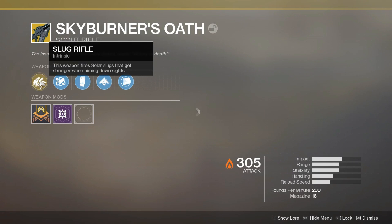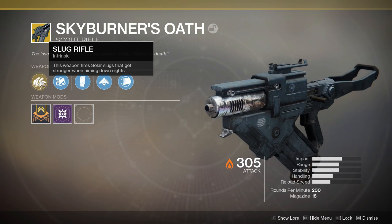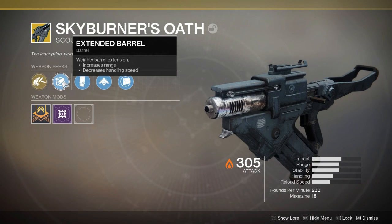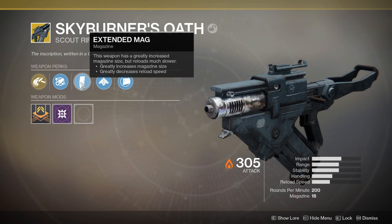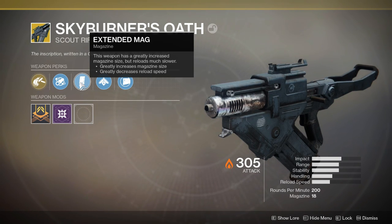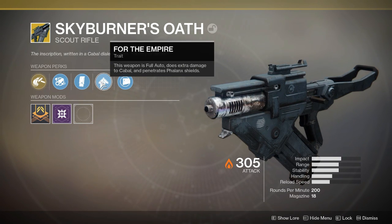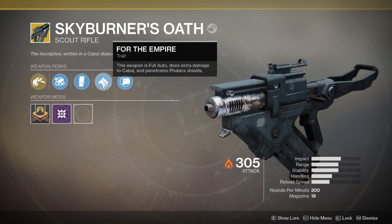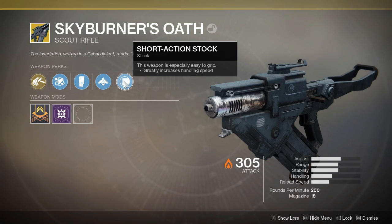The weapon perk is going to be Slug Rifle: this weapon fires Solar slugs that get stronger when aiming down sights. Extended Barrel: weighted barrel extension, increased range, decreases handling speed. Extended Mag: greatly increased magazine size but reloads much slower. For the Empire: this weapon is full auto, does extra damage to Cabal, and penetrates Cabal shields. Short Action Stock: this weapon is especially easy to grip, greatly increases handling speed.